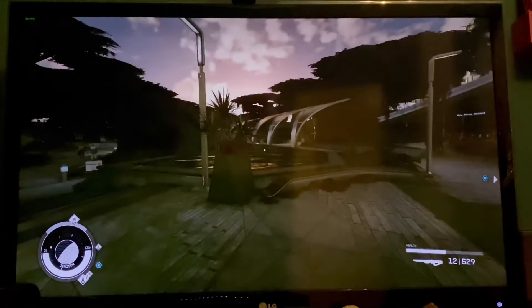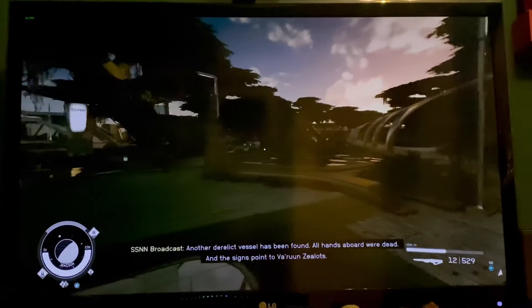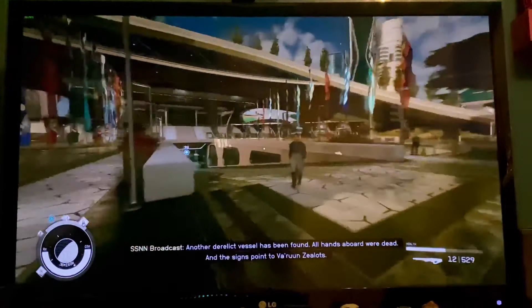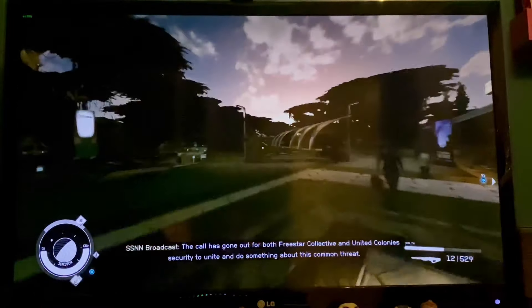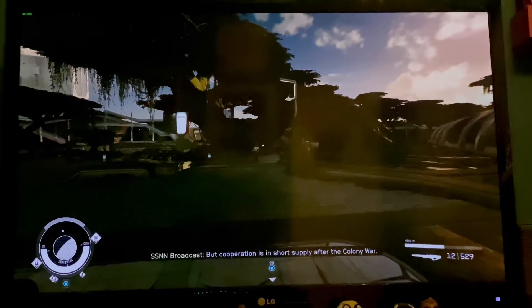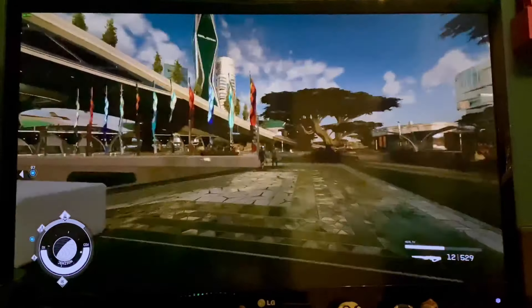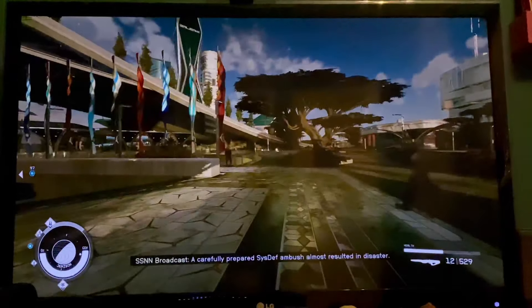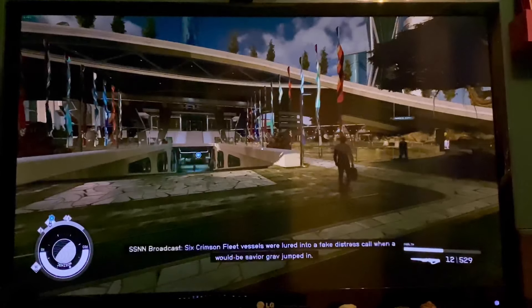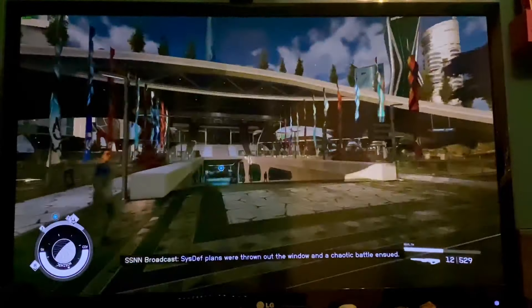It might be worth going into NVIDIA Profile Inspector and locking the frame rate at say 80 or 75, because it's unlikely you're going to max out a really high refresh rate monitor with only a 2080. The way I see it, you've got a couple of options. You can play on the settings I'm playing on, which give you a decent image and a really good frame rate. Or you could lock it to 60 and play with everything turned right up. Personally, I prefer my option because I don't think turning everything right up makes a massive difference to the image quality.